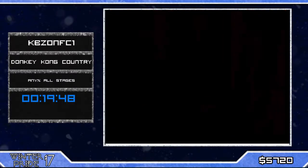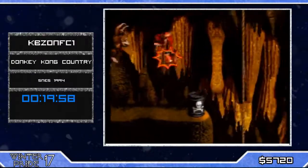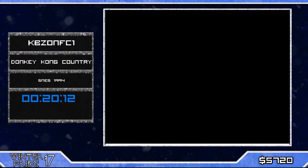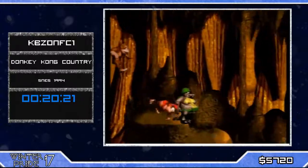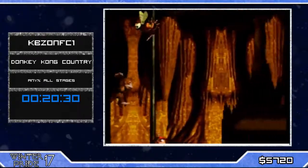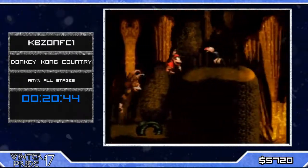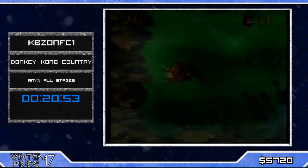We're gonna have the last instance of bonus warp — here is another level you could super jump, but it's slower, and KBZ is here to show speed. He's gonna get into the bonus, fail it on purpose, and get sent to the midpoint barrel and almost to the end of the level. Now he's gonna shift the camera to activate those elevators. Let's see if he gets elevator skip — okay, playing safe there, I don't blame him. Elevator skip — nice! And the end of the level.